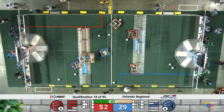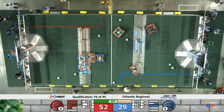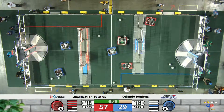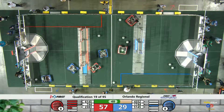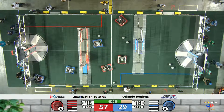Looks like the Robo Rays are stuck sideways on the inside of the outer works. There they go, able to break themselves free. The red alliance has cleared the defenses with 50 seconds left to go. A lot of work left to do on the red side of the field for the blue alliance.